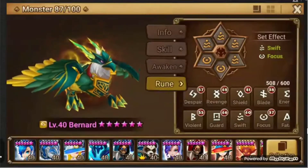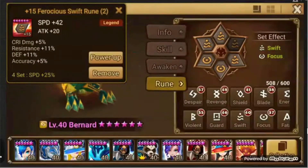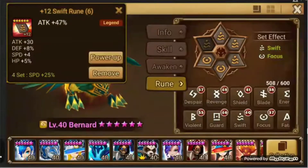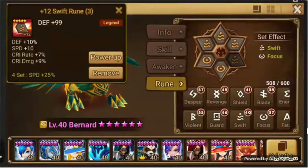I've got him on Swift Focus. For slots: speed for slot two, HP for slot three — and that slot three rune isn't even maxed out, so he could have even more HP than he does now, and he's already at 17k. I've got attack on another rune — maxing that could give him another 80 or 90 attack power or more. That's where his stats currently are.